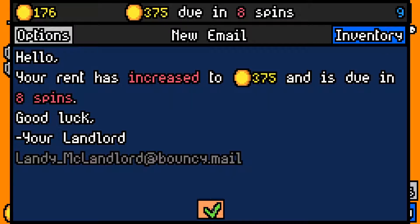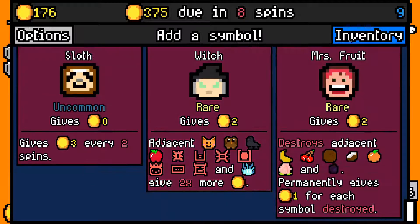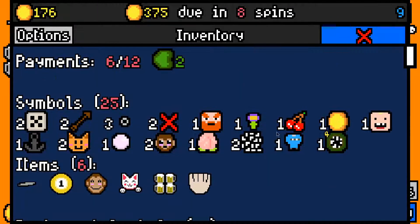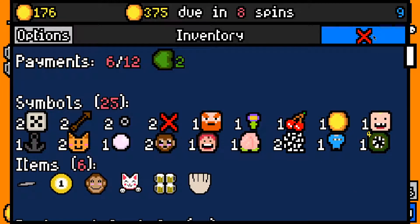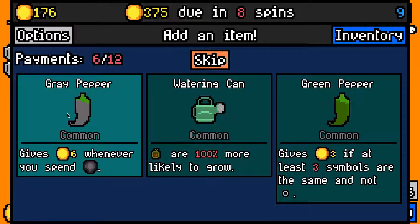We made the 300 rent payment with 176 left over. We're still scaling faster than rent, which is brilliant. 375 due in 8 spins, which is eaten by the Eldritch creature. Is that better than Mrs. Fruit though? I don't think so — I think Mrs. Fruit is better. We're never going to have three of the same, so let's just take grey pepper. Didn't take it in my last run. I think with the amount of thieves that we have we're probably better off not taking it, but... Let's re-roll here. Should have taken the coconut.